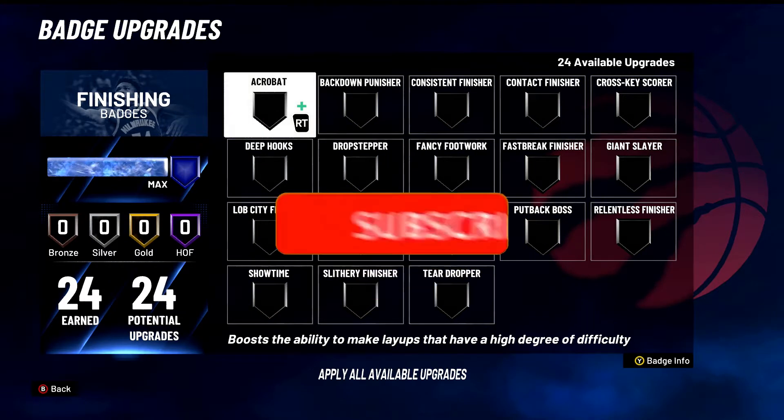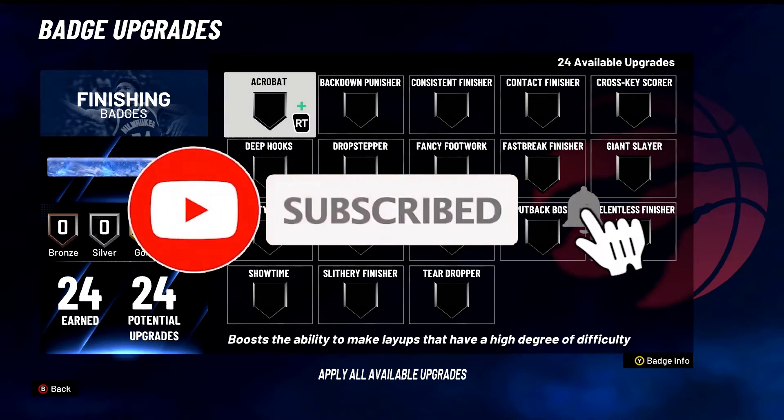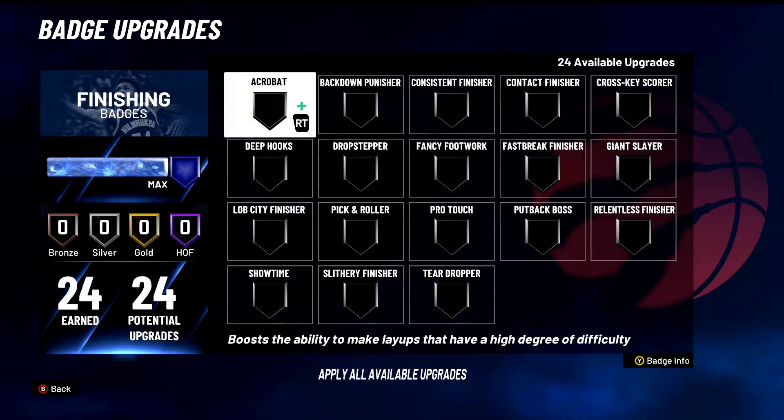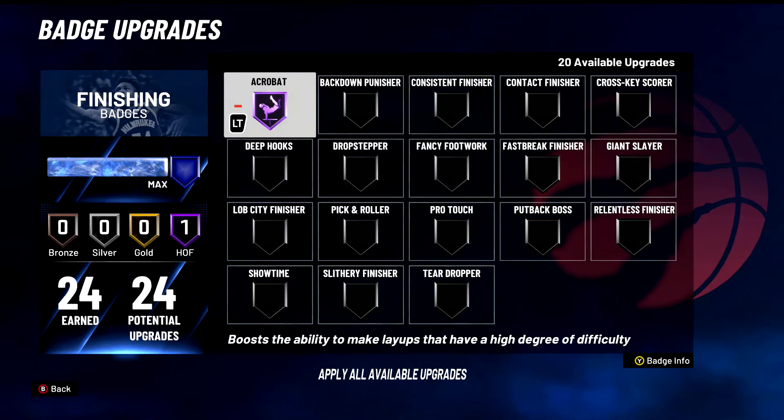The video today is gonna be pretty cool, so let me just explain it real quick. I'm going to be ranking every badge in NBA 2K21. This is gonna take some time, so if you got some time to waste, I got you. So how I'm gonna rank badges: if they're in S tier I'm gonna put it on Hall of Fame, A tier on gold, B tier on silver, C tier on bronze, and D tier I'm gonna leave it empty.